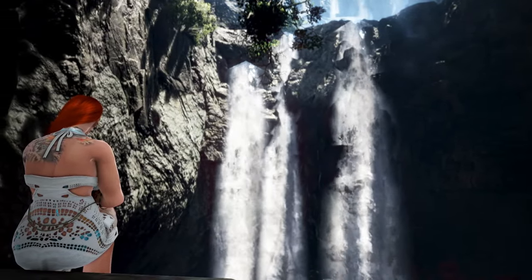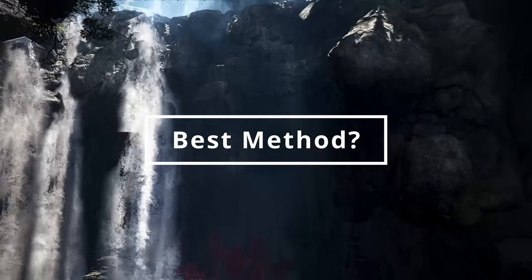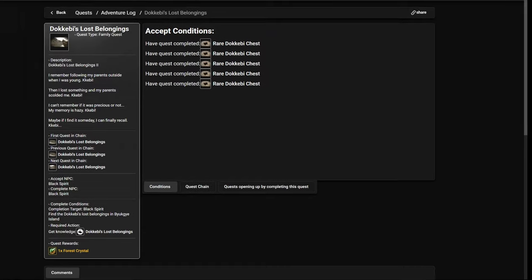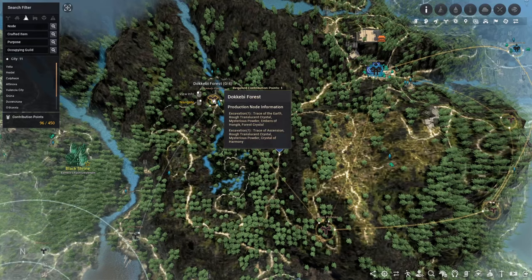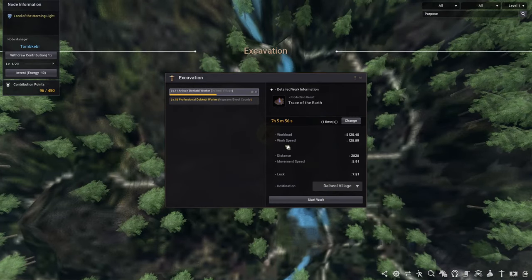Without further ado, let's get started. First of all, if you want forest crystals, what would be the best way to go about it? I think what everybody should do is complete the main quest and adventure journals, because they not only give guaranteed crystals but also a lot of other useful stuff. Then I would also set up a worker on the Dokkabi Forest excavation so he can passively start generating these crystals.